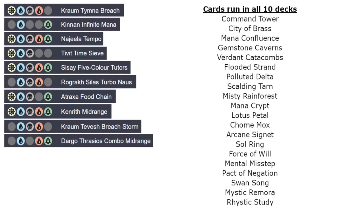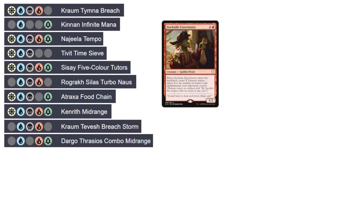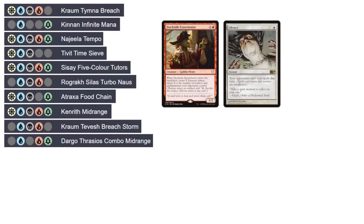All told, there were 20 cards shared by all 10 decks, with 9 of these being lands, 5 being mana rocks, 4 being counterspells, and 2 being card draw enchantments. There were also a number of cards shared by all decks that play a particular color, such as Dockside Extortionist, Silence, and Demonic Tutor.